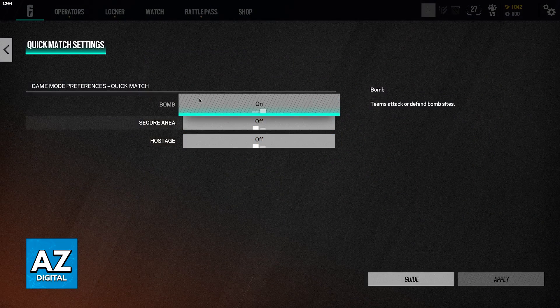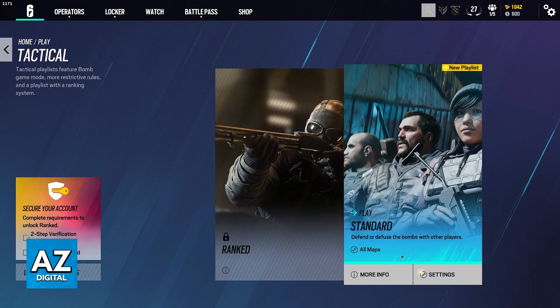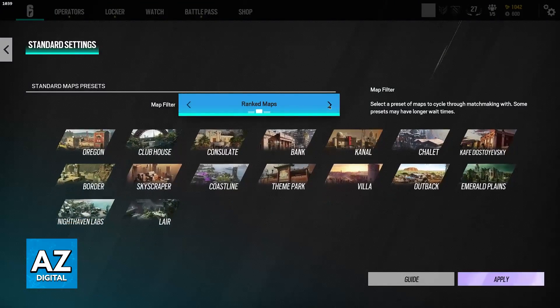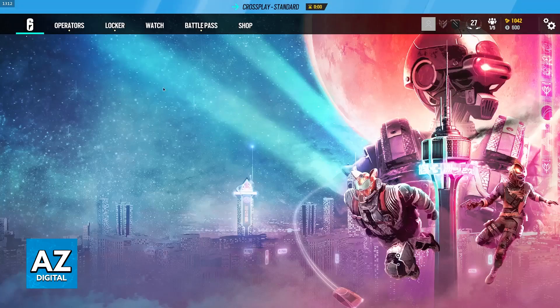And of course, the same thing works for most of these other quick match settings. If you go into Tactical, you will be able to choose between Ranked and Standard, but Ranked has a lot of requirements because it is going to be competitive gameplay. And of course, if you just want to play the standard Rainbow Six Siege experience, go over to Standard. You will have some customization over the maps, but it is much more limited than Quick Play or the Arcade modes. All you have to do is click on this to initiate matchmaking.